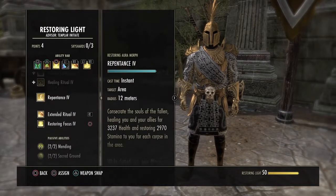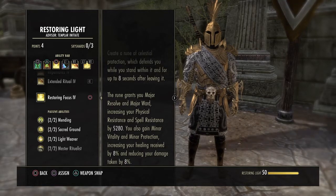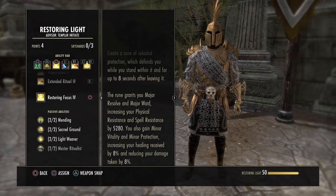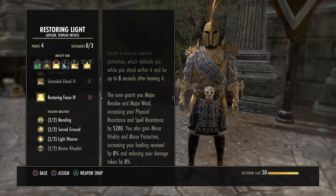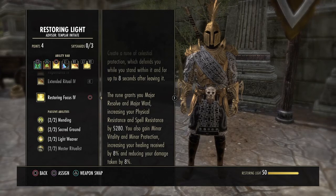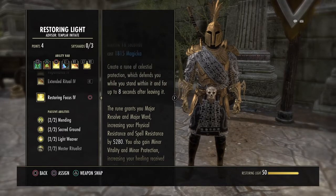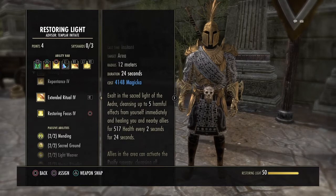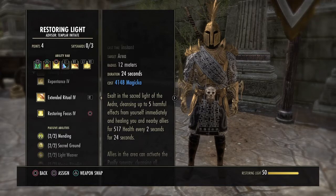Restoring Focus gives you Major Resolve and Major Ward, increasing your physical and spell resistance. You also gain Minor Vitality and Minor Protection. Keep this rune down — you have to stay in it. It lasts 18 seconds but is on a time limit; every 8 seconds if you leave it. Make sure you reapply it on the ground — it's really cheap, it costs almost nothing. Or you jump back in it. This will really help you become tanky. And then this skill is to cleanse anything you have on you — it's in Ritual, but don't spam it; it's really expensive.